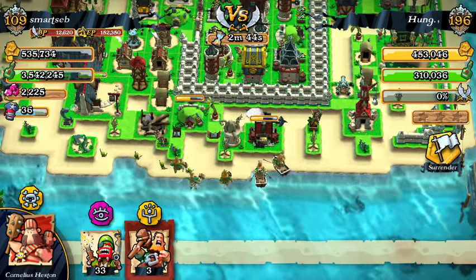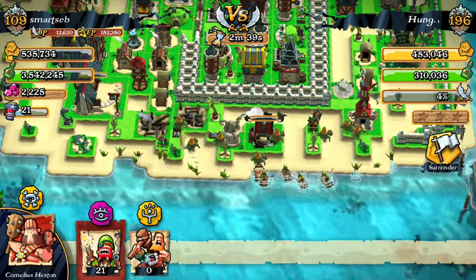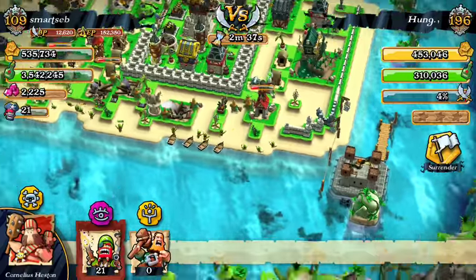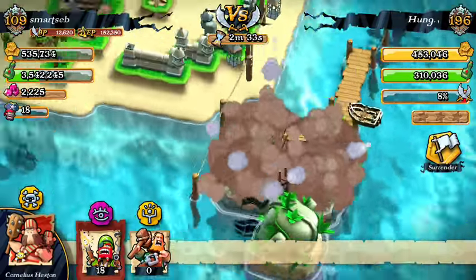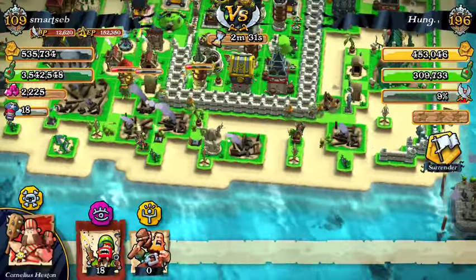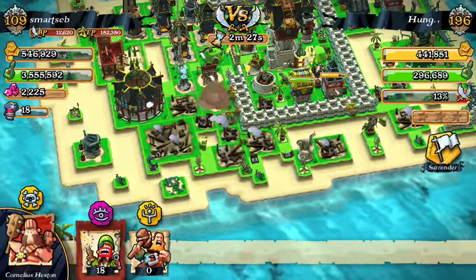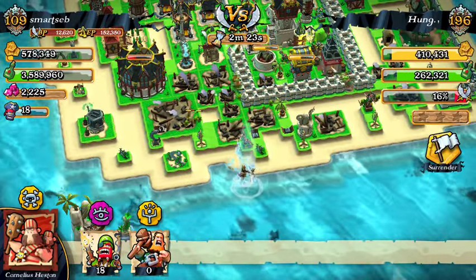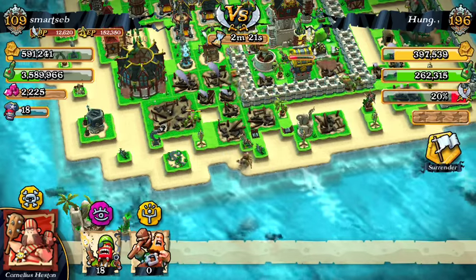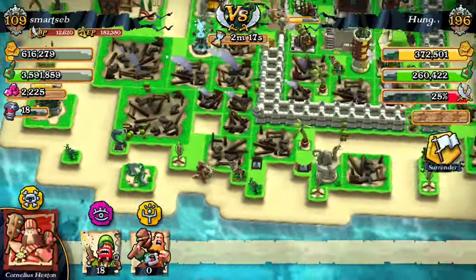Let's deploy my brutes and my gunners. This is a really bad placement for the legendary pirate — it needs to be close to cannons to be effective. Let's use this one. Okay, it seems we can only use one at a time.